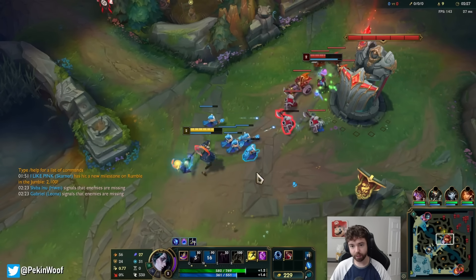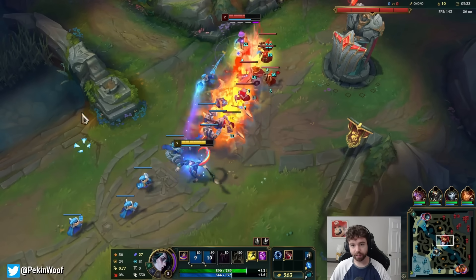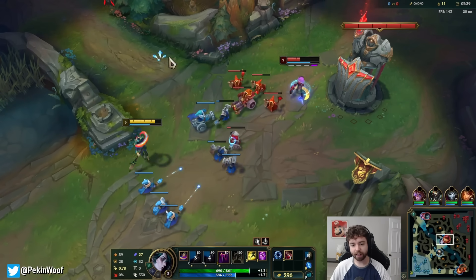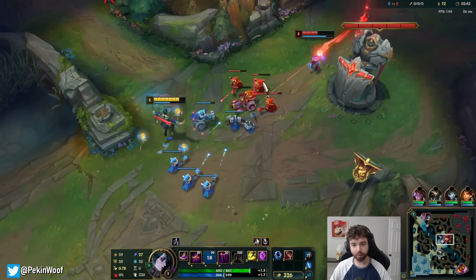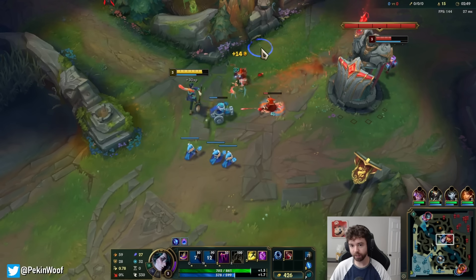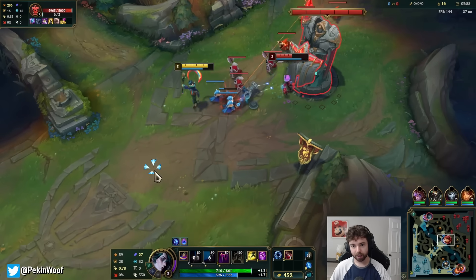Hwei is, in my opinion, one of the most broken mages in the entire game — if not the most broken. Because I face him every single day, and whenever I do, he just never has any mana issues because of your W+E. So it's really stupid how you can just permanently harass people without ever needing to worry about mana costs.